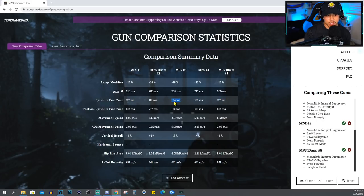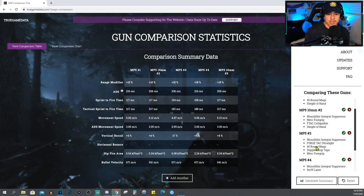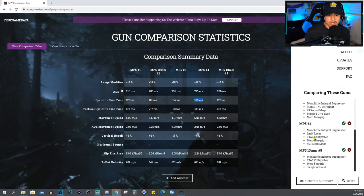For sprint-to-fire time, the no-recoil MP5 setup for multiplayer gives you the fastest sprint-to-fire time — because we're running stippled grip tape, which greatly increases it. That's why we put it on, to help balance the weapon out. For Warzone loadout number one, the reason it has the fastest sprint-to-fire is because of the 5-milliwatt laser. You could use the 5-milliwatt laser on the 10mm Warzone loadout, but you have to consider how often you'll be reloading in Warzone.